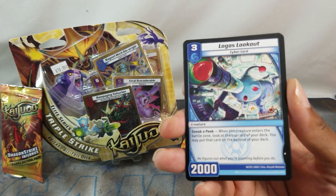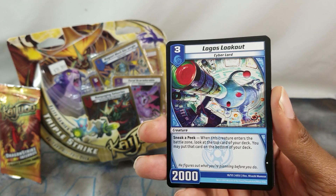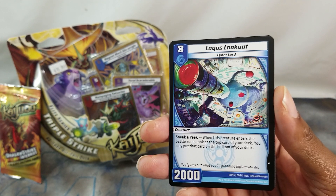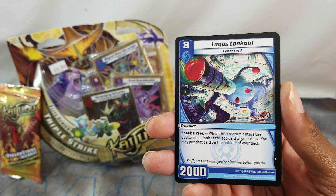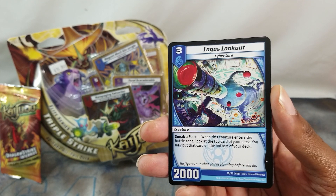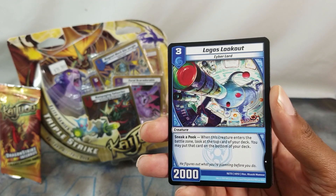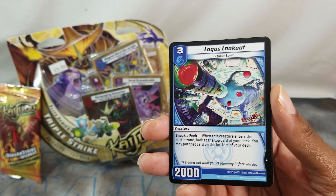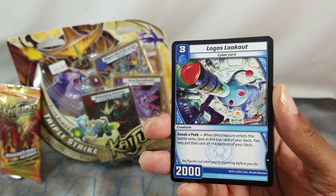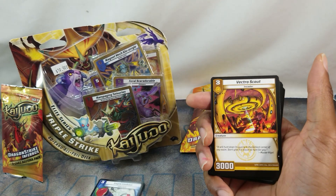Alright, three-drop blue guy — Logos Lookout. The Knight Keyforge logo looks kind of similar. Creature — Sneak a Peek: when this creature enters the battle zone, look at the top card of your deck, you may put that card on the bottom of your deck. Scribe one. So it's a 2K for three with the Scribe ability.